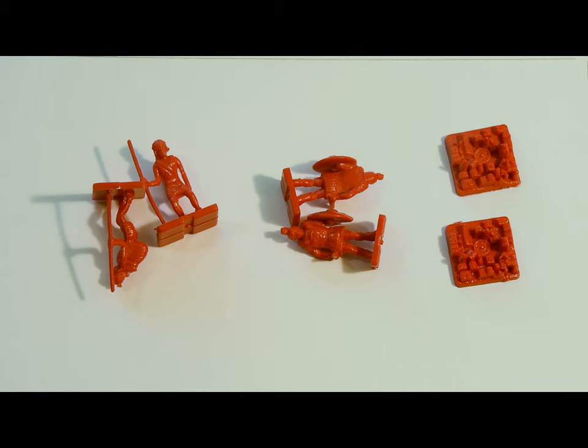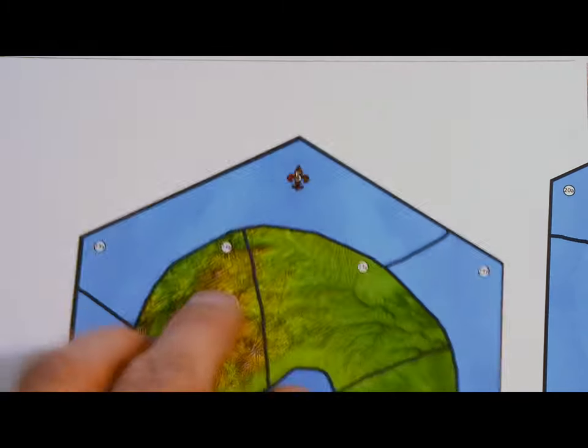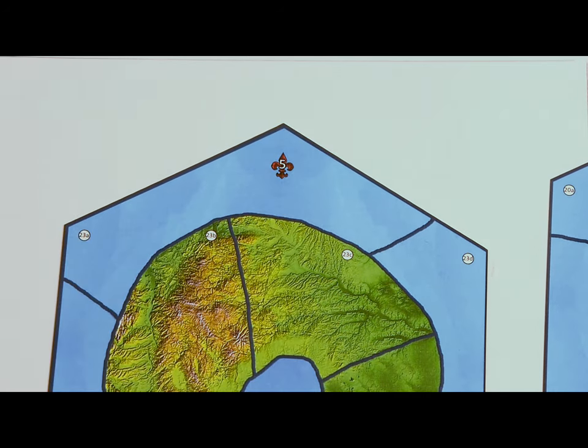Speaking of the map, its size will depend on how many players there are. There are four rows for three players, five rows for four players, and six rows for five players. For four players, use the base tiles and those marked four plus. And for five players, you'll use all 24 tiles.